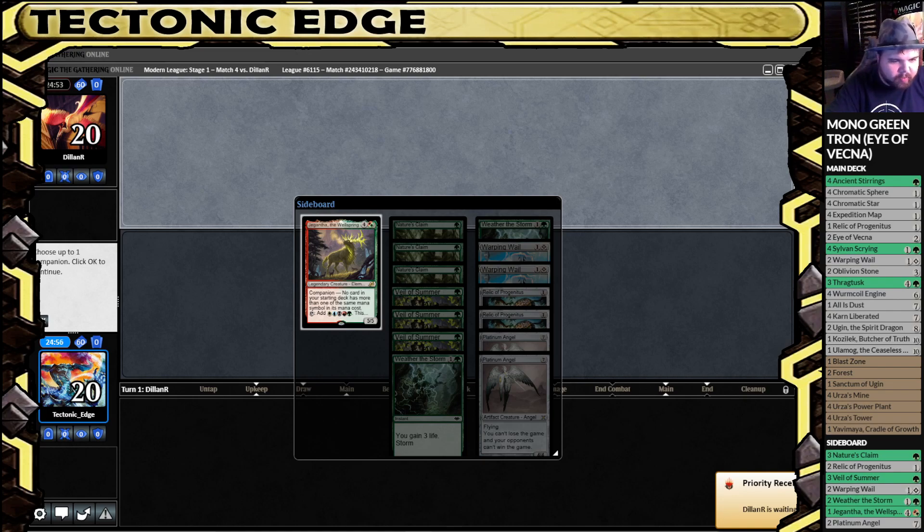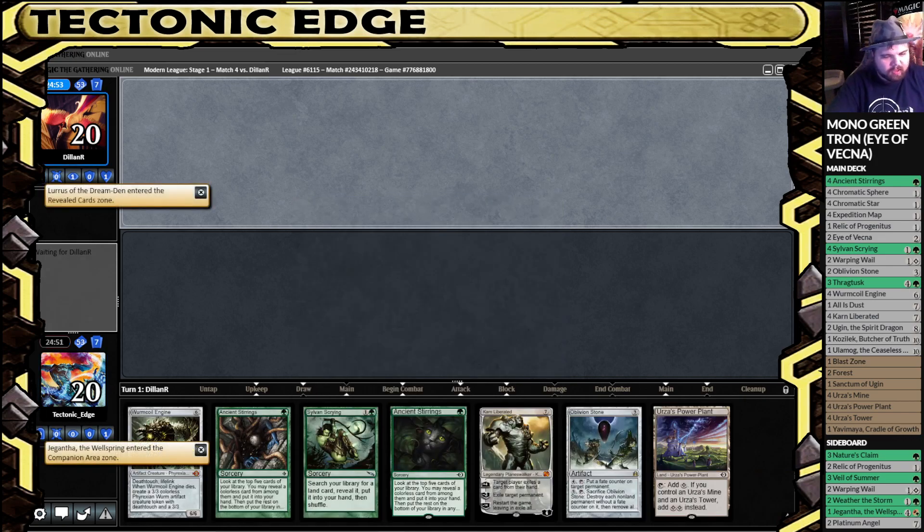What's going on? Tectonic Edge here playing some Monogreen Tron. Got a creature base build with Eye of Vecna, so we'll see what we can do.